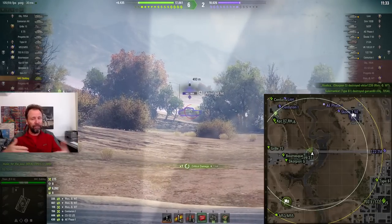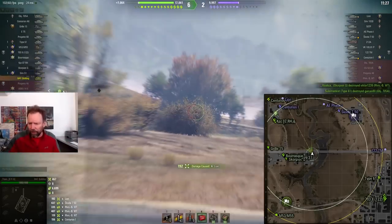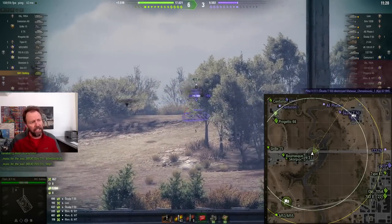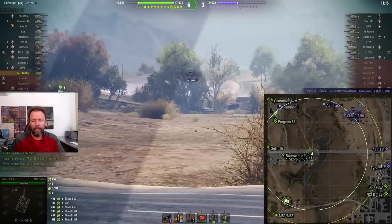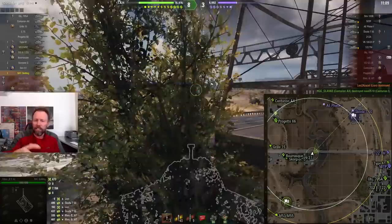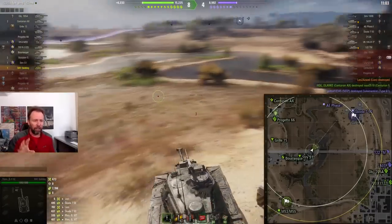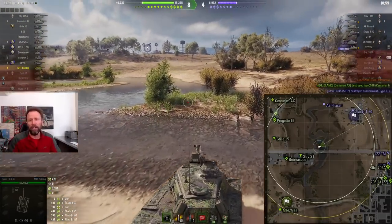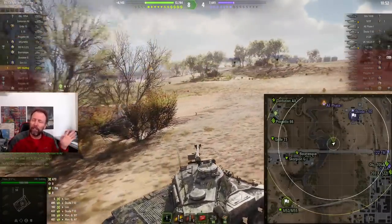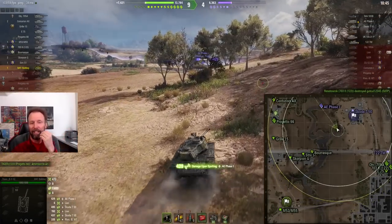Getting the initial spots and doing damage assist is very important on this map because it's a big wide open map with lots of lines of sight — you can shoot a long way. There's only one choke point and that's in the southeast corner where all the heavy tanks go. His team happened to win the city. Right down there, the city is where the heavy tanks usually go to fight. From this spawn we're watching, when the team from the other spawn moves aggressively in the field on that north ABC line, you can have these monster damage assist games.